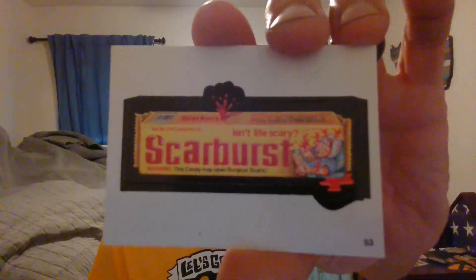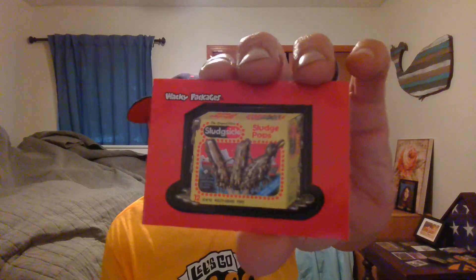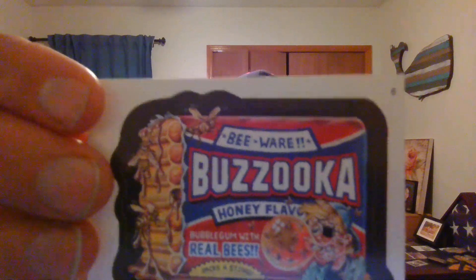Scar Bust. Oh crap. Zip Cat — like the zits on your cat. Sludge Shop. There's another special one — Slug Sickle, got the red on it. Put that in the top loader. Renewed some water. Stiffer Corpse Duster. Hertzies Kissers. Bazooka — honey flavor.